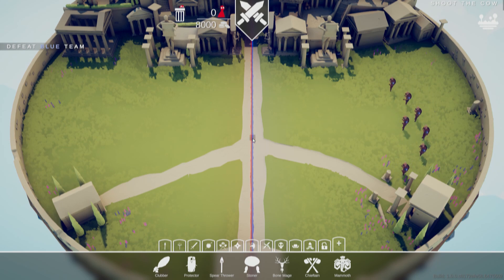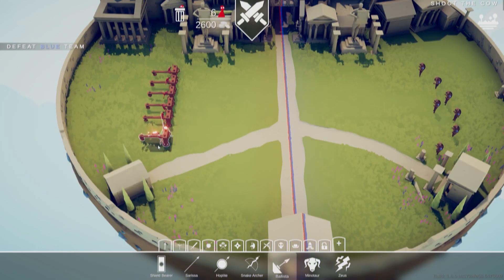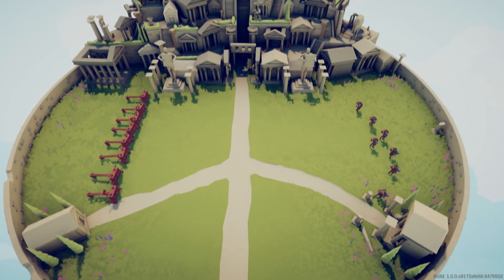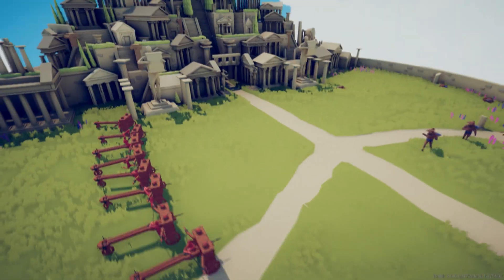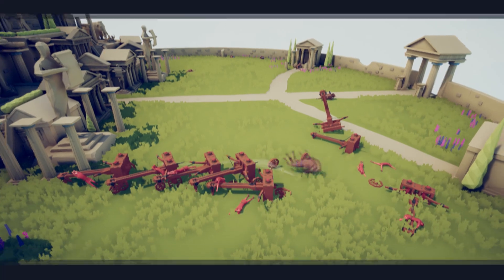Now we're on to a level called Shoot the Cow — I will gladly shoot the cow. I could get a lot of ballistas. This is a little overkill, isn't it? Look at this, they're all dead. That's so easy. Just shoot him. That's an issue, but no, it's fine. We're fine. Yeah, that's fine.